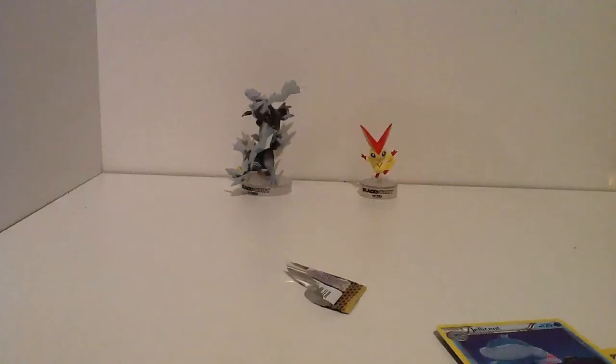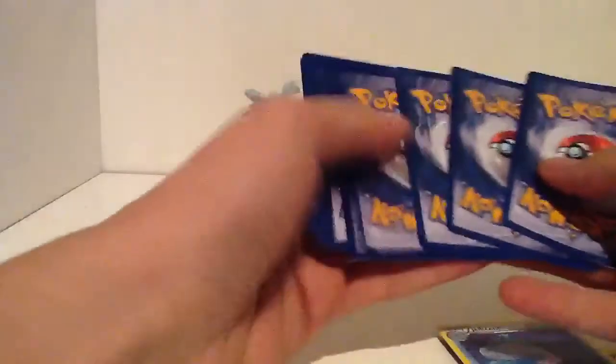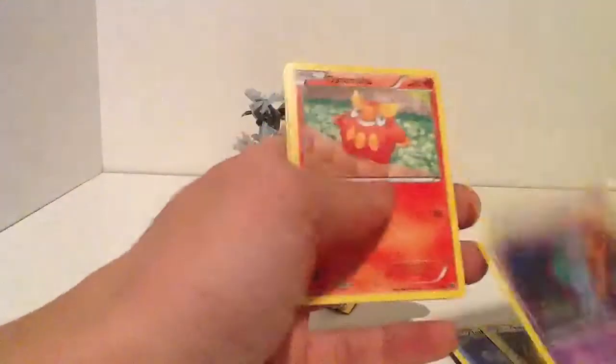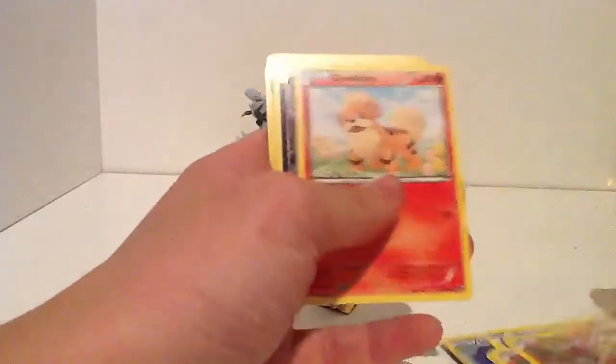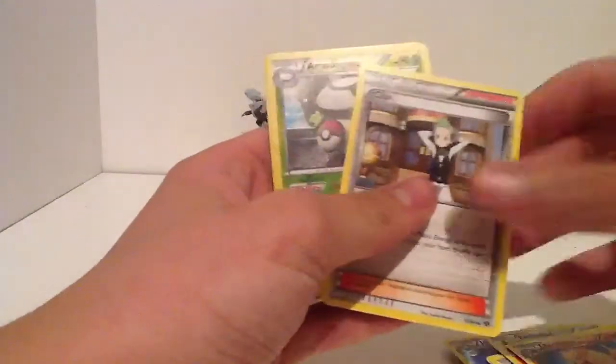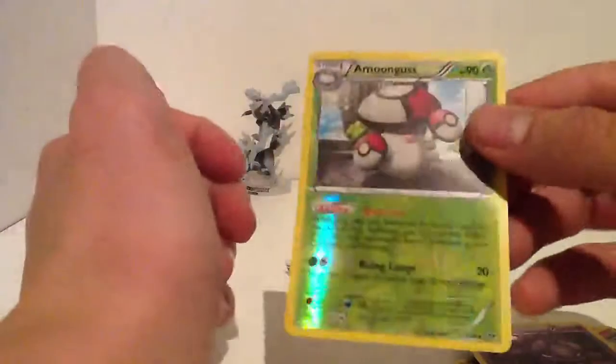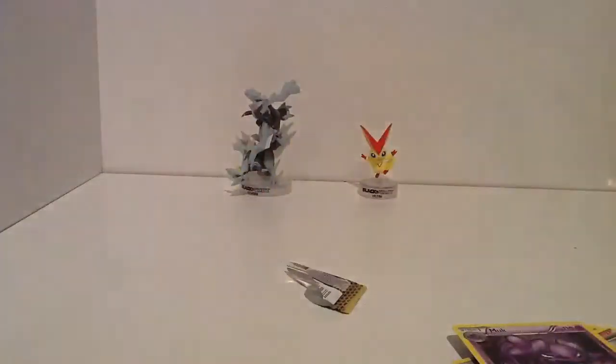Let's see what else we can get. Ferrisseed, Ralts, Darumaka, Mine Foe, Grailith, Scraggy, Arcanine, Asylum, Amungus, which is a rare. Oh, so both of them reverse rares.